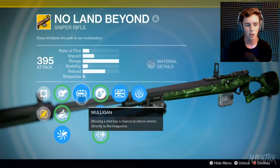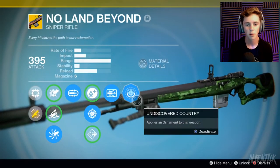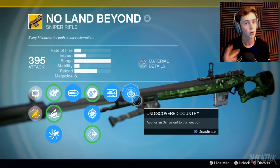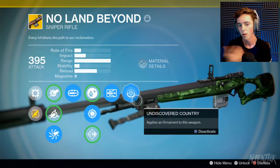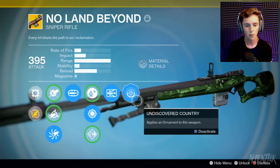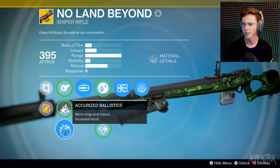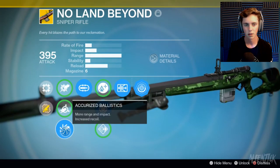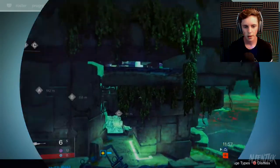They did make some no-land changes, so what I was thinking is we can go into some Crucible and just do a live commentary with the face cam, because you guys have been really requesting it. I have it, I just don't use it. We're gonna use the no-land with the new ornament. I think they changed the flinch — I don't even know what they did — but let's just hop into a game.